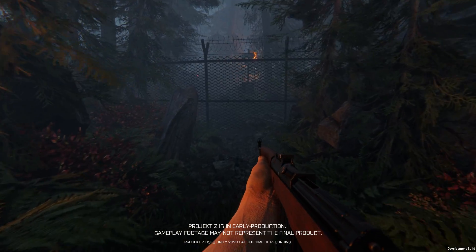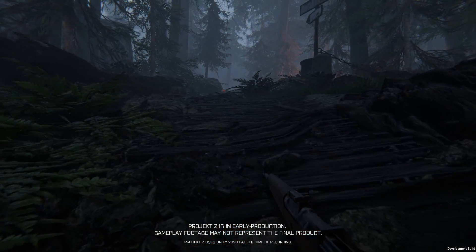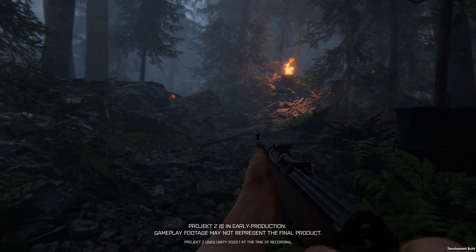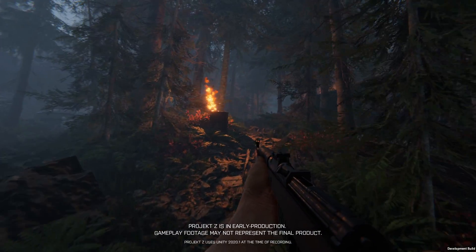Project Z is an atmospheric first-person zombie co-op shooter set in World War 2 where you get to play different characters who have very different abilities to find out more about the secrets of the German island you all crashed on.